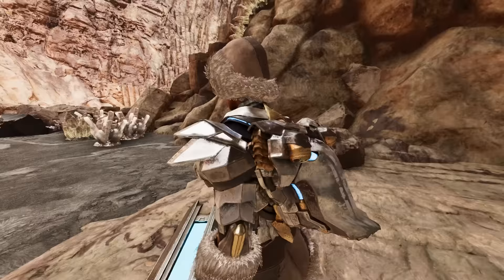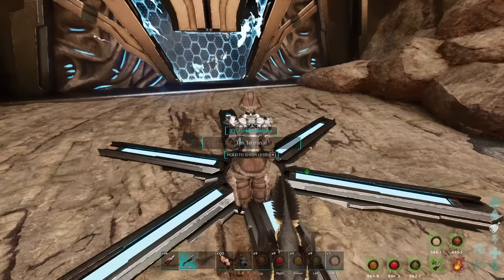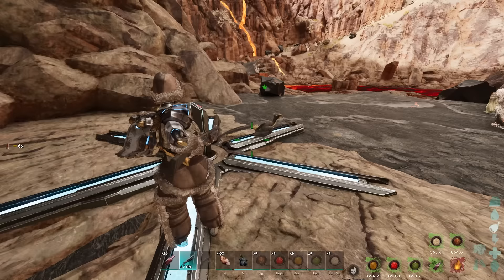What is up, it's Teach here coming at you again with another video on ARK Survival Ascended. I'm going to show you in this video how to run the tech cave very quickly. Once you've got everything, it's super easy. All you need is what I have in my inventory. You're going to need a pretty good shotgun with about 500 shots if you're planning on doing this on gamma. If you're doing this on alpha, you're going to need about four or five times that because you're going to need some more people.